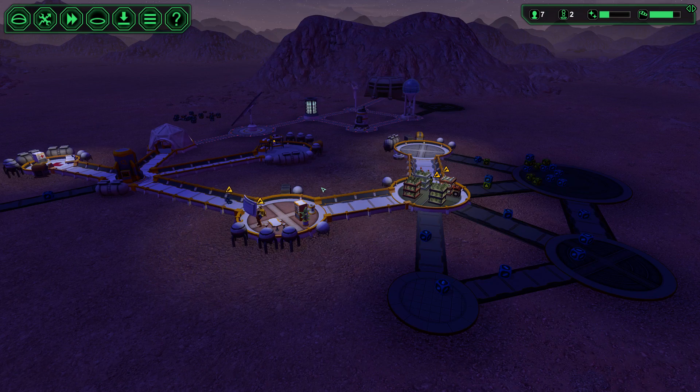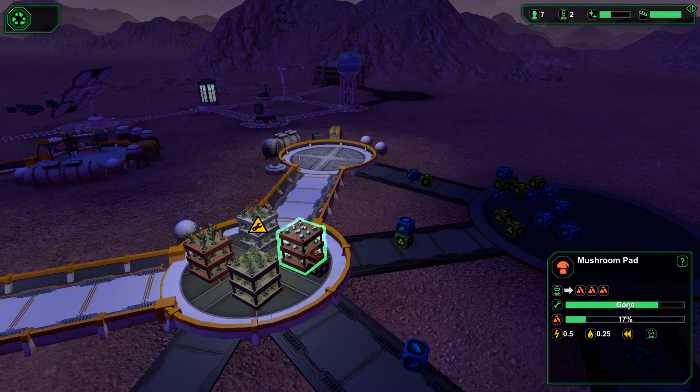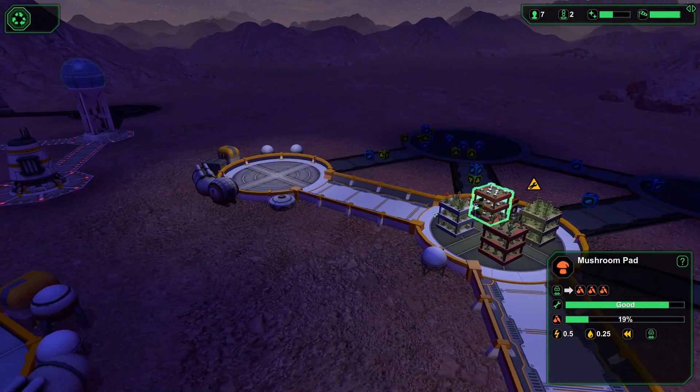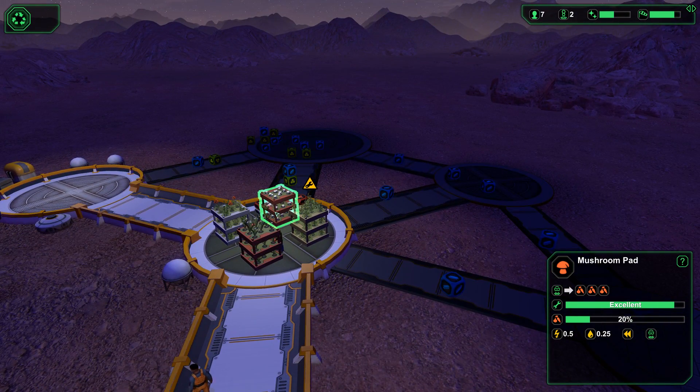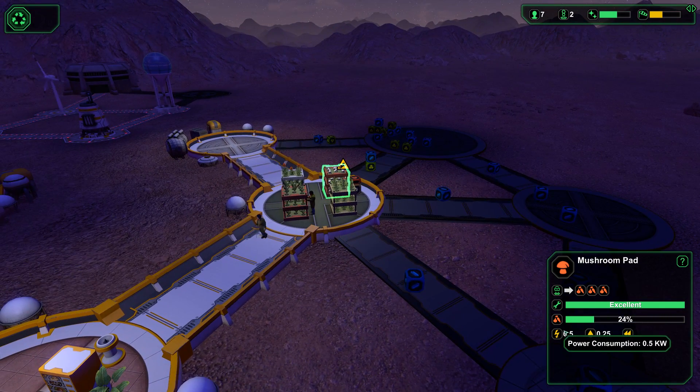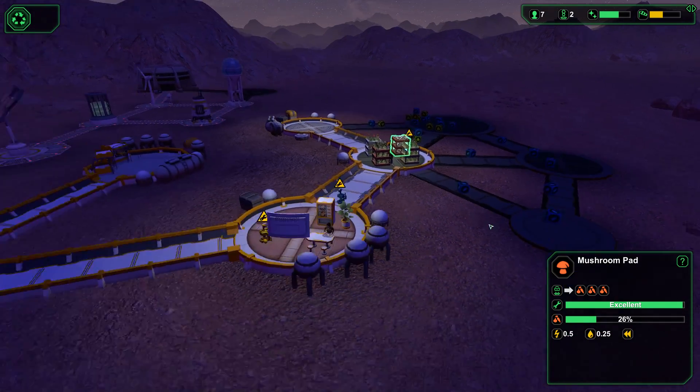While everyone's running around doing stuff, it looks like mushroom pads need their servicing. We do have one little doofus in there tending to the mushrooms, so that's good. Seems like we're growing mushrooms — 23% production, consuming 0.5 powder and 0.25 water.